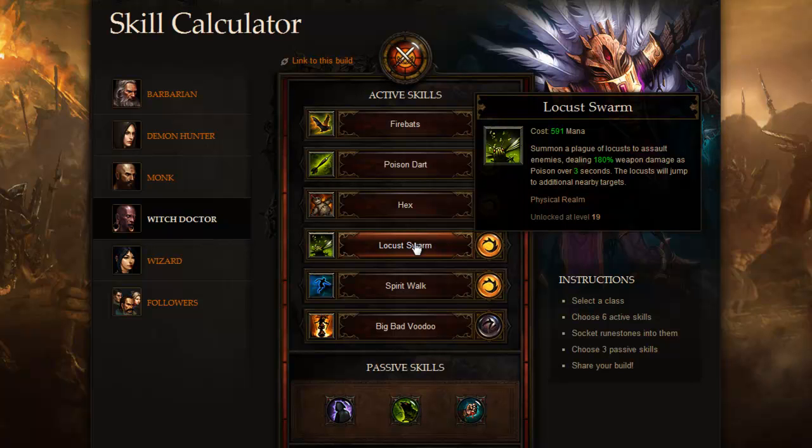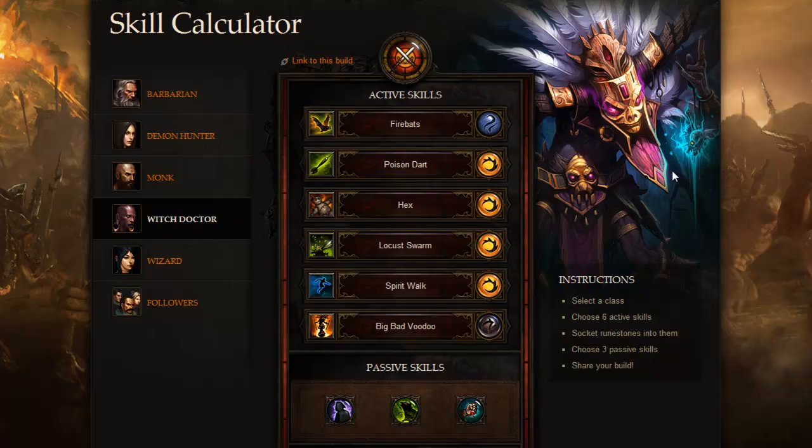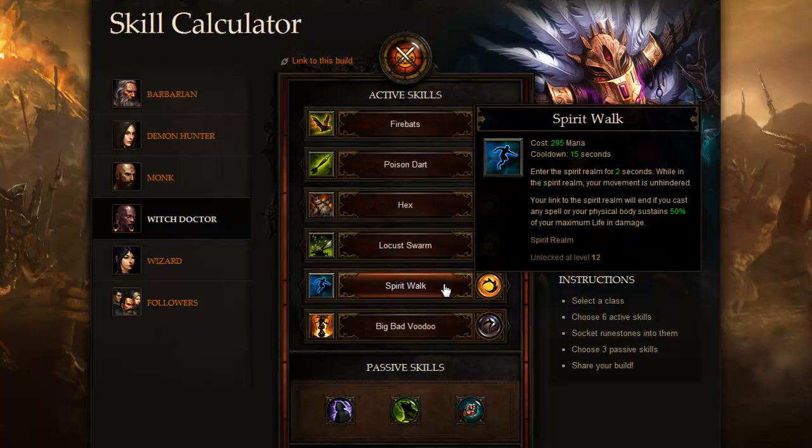Locust Swarm functions similarly to a skill from another Blizzard game — you cast it on an enemy target and it bounces to others. It also gains 106 mana. So as you can see, this Witch Doctor build is very specific in its role. If your group isn't doing enough damage, you can swap things out. In my solo PvE Witch Doctor build I went more with pets, but this time I went towards support — to be a pillar of support for the rest of my team.